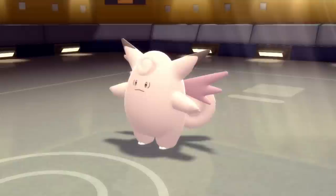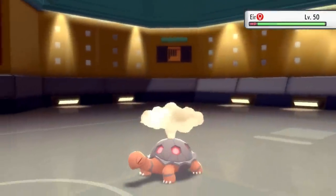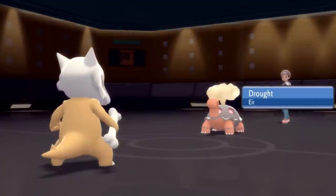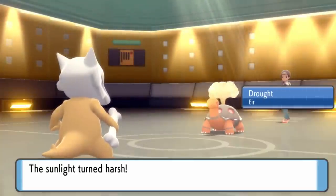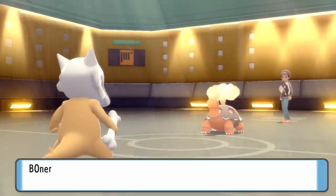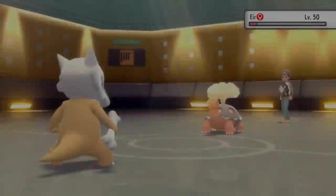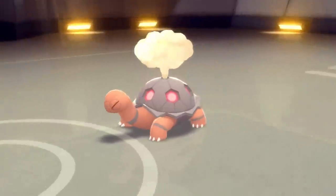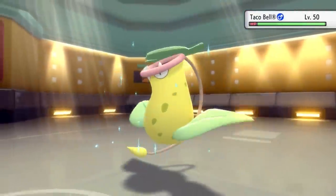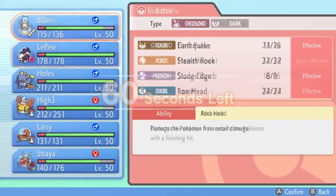Marowak doesn't even need the Sticky Web support against Clefable — one more Earthquake just takes care of it. People underestimate my dude Marowak. It's a super fun Pokemon to use with its super unique item; it gets that big attack boost from the Thick Club and just definitely hits super hard. They go back into Torkoal — the main reason being that the sun went away. I know the inevitable reality is there's a Victreebel in the back that's going to absolutely abuse the sun with Chlorophyll — a very scary threat to the team. But before that thing comes out, I'm able to knock out the Torkoal with an Earthquake, which is great news because now they don't have anything that can set up the sun again.